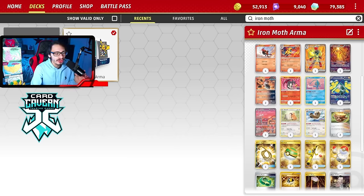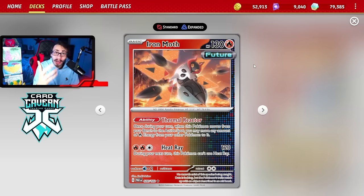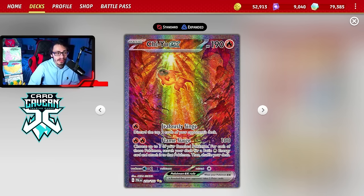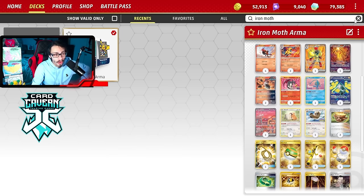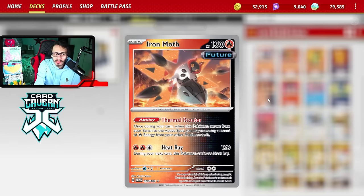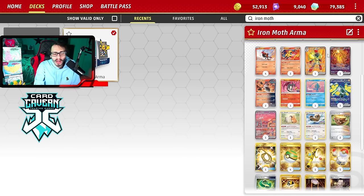There you have it folks - that is my Armor Rouge Iron Moth future toolbox deck. Iron Moth actually was a good card in this deck - it's a good one-prize attacker with a lot of HP, nice into Lost Box. Shiyu was the MVP of the video. This card is insane - I slept on it when it came out in Paldea Vault, but after playing with it in this Armor Rouge deck, being able to put three energy in play super easily was kind of ridiculous. It's actually way better than I expected, especially when trying to put energy in play for an early Iron Hands attack.